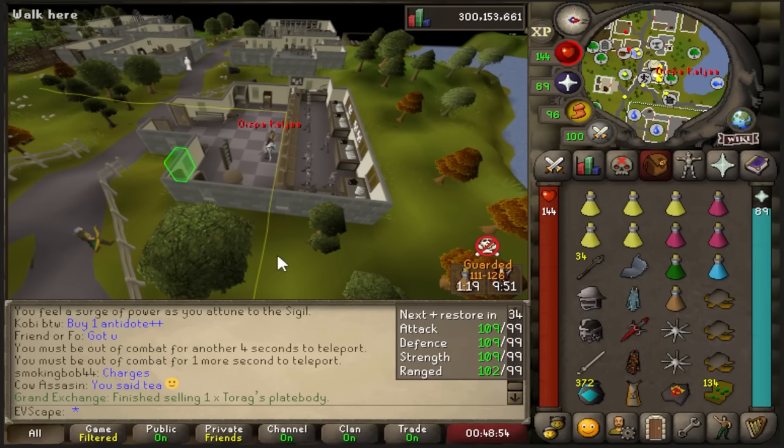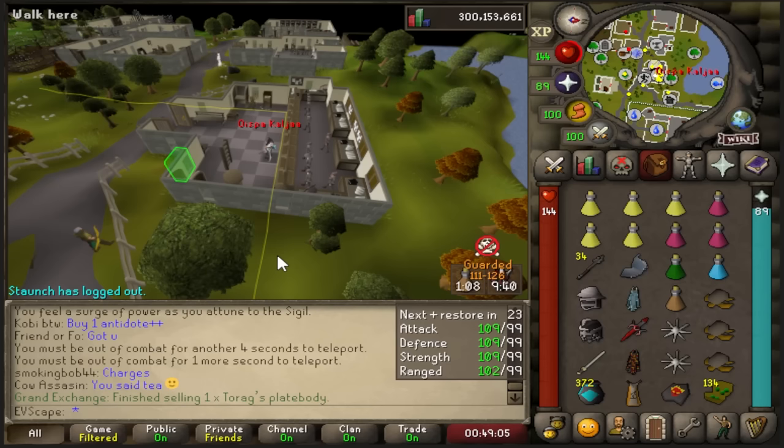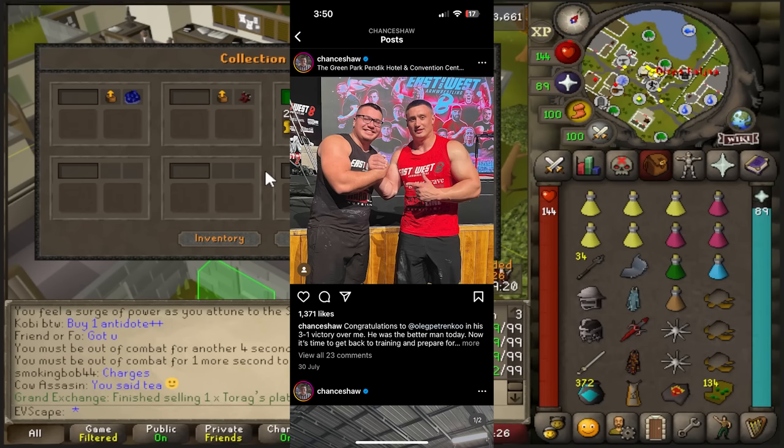I swear to God - I just got a follow on Instagram and it said somebody wants to send you a message. It says 'good fight, buddy, smiley face.' I swear to God - he's got 10,000 followers. He's a professional arm wrestler. What the fuck? PKing at the raids is actually so long and you have to be super quick.